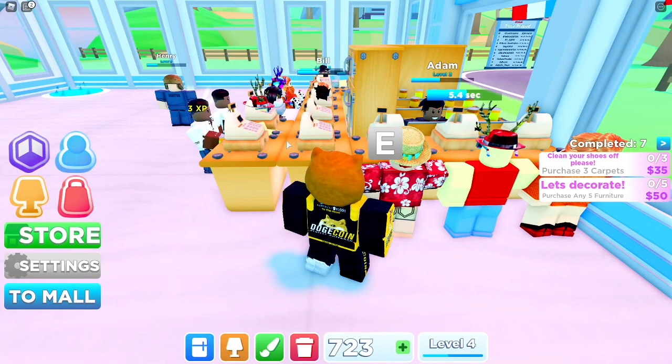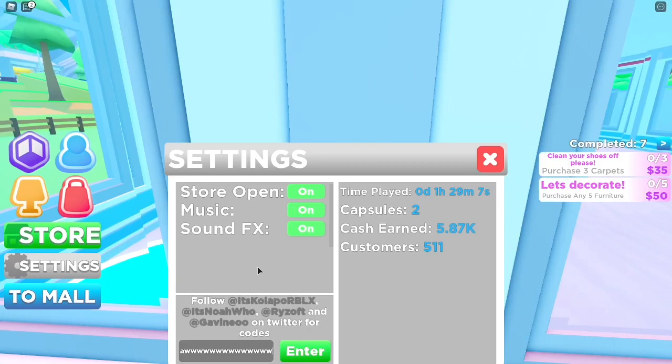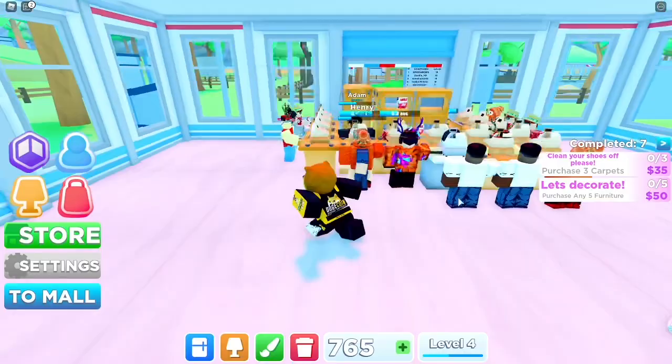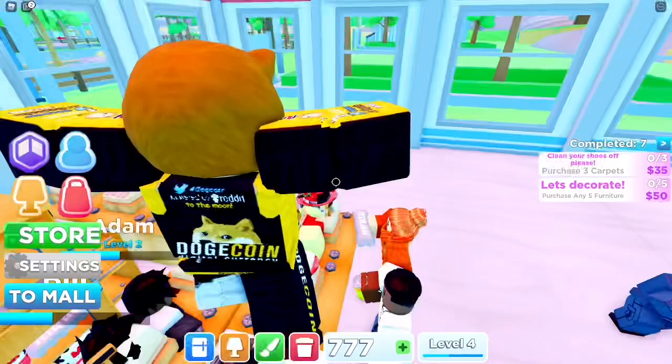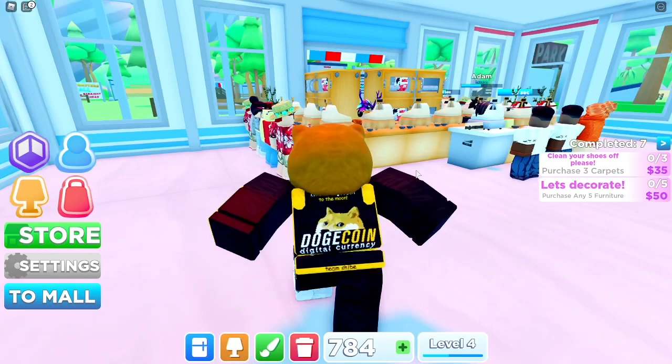A little bonus tip: if you press Settings you'll see a Codes section. I don't think there are any codes right now, but on Twitter they will release codes you can enter to get some free cash, free XP, or maybe limited-time shelves for your store. Just press Settings and check down here — right now I'm pretty sure there are no codes available, but they could show up or I could be wrong.